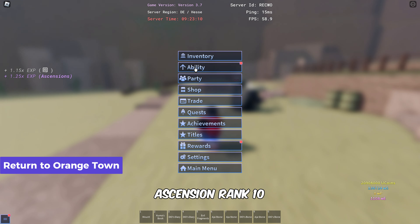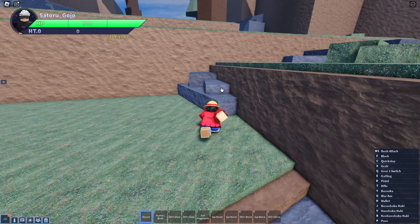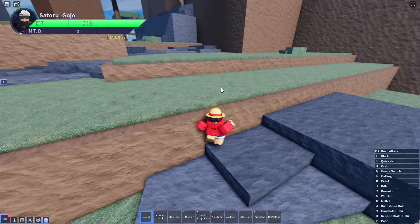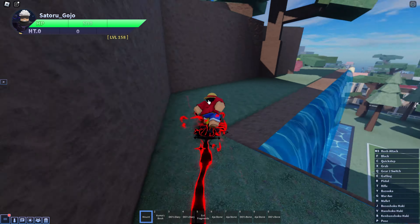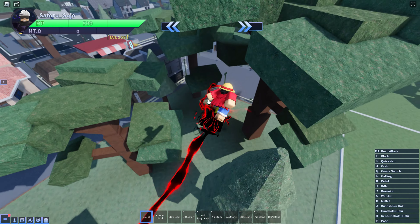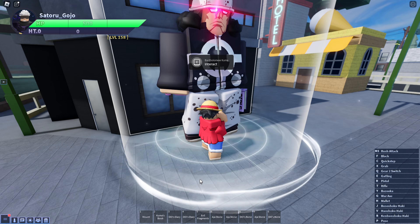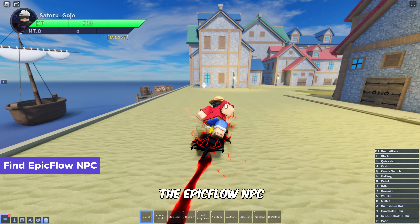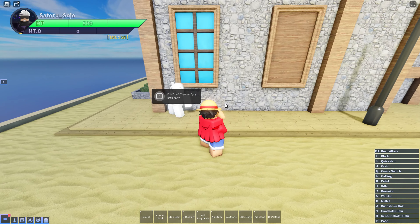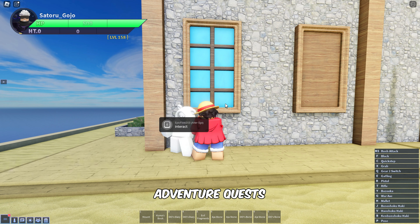After reaching Ascension Rank 10, head to Orange Town. Once here, follow me to the Epic Flow NPC.